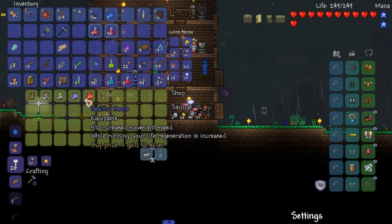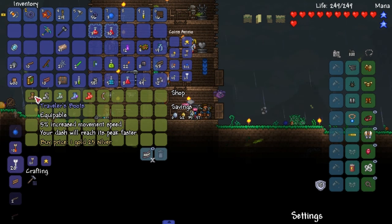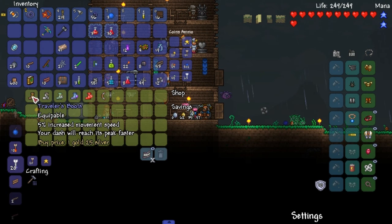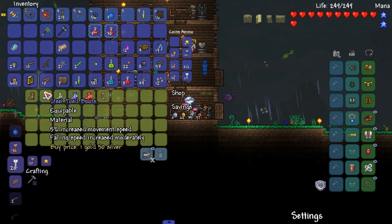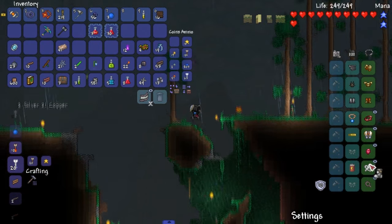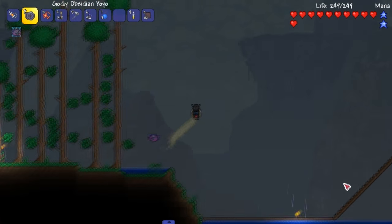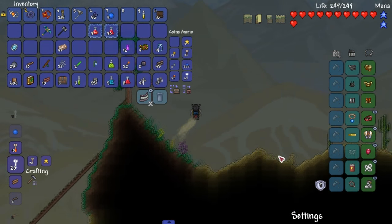5% increased movement speed. I think low-key we should make the steel-toed boots for the future. While running, your life regeneration is increased. Your dash will reach its peak faster. Steel-toed boots: 5% increased movement speed, falling speed is moderate. I'm just going to get these. I don't care. What should we replace though? The falling speed feels moderately faster.